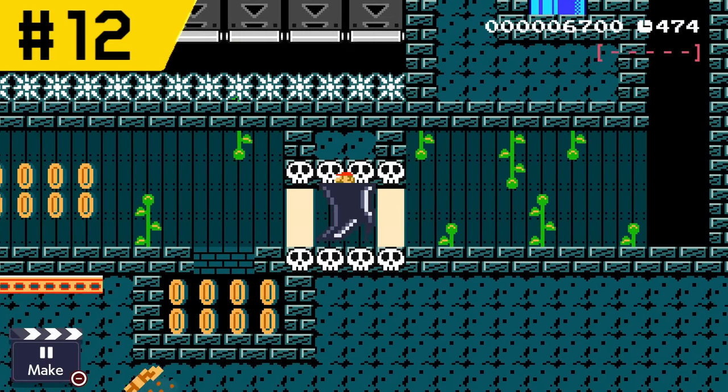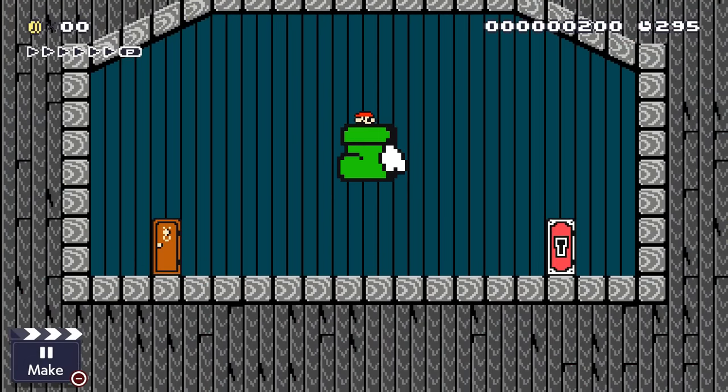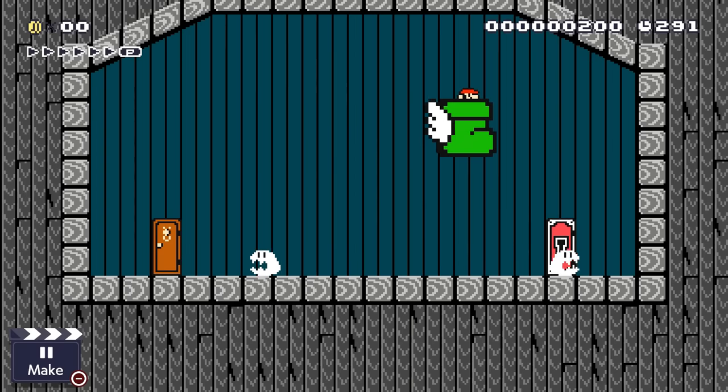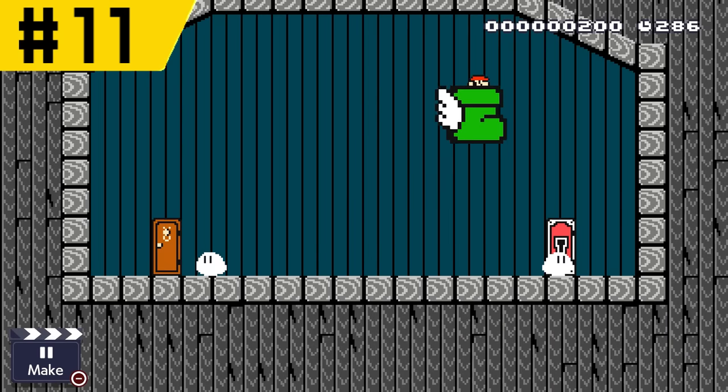Our final Goomba Shoe variant for now is the big winged Goomba Shoe. This has all the abilities of the winged and big Goomba Shoes combined. There's not really much more to say here other than its later stiletto variant is better, bringing this down to number 11 on this list.